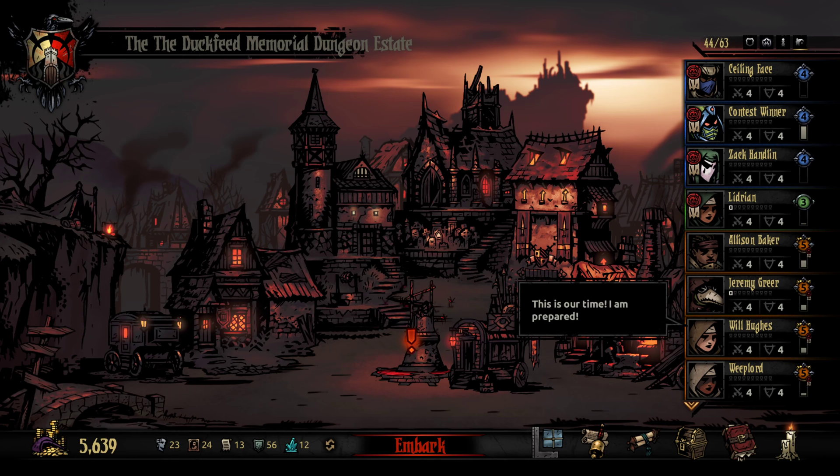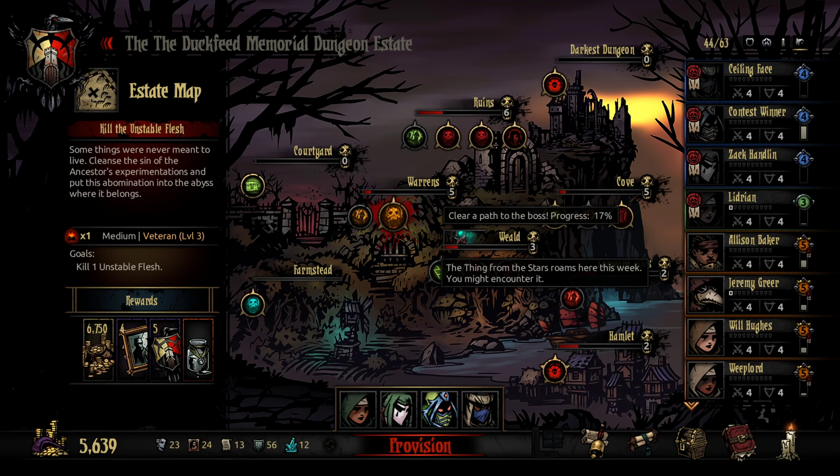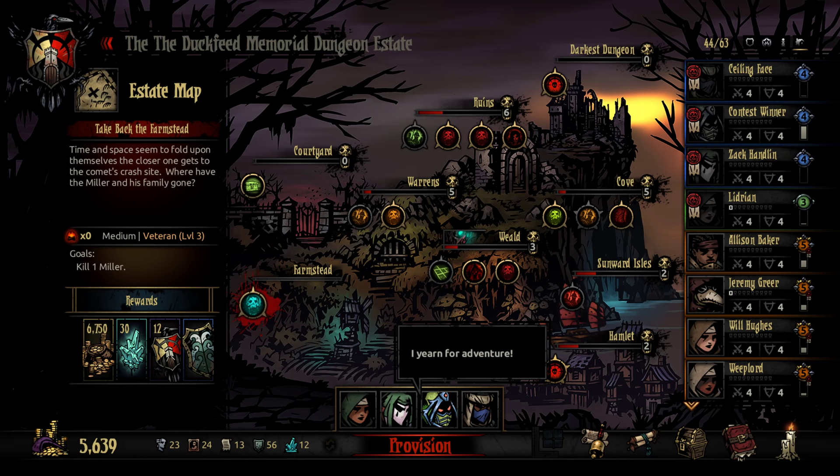Hello, people who love Ruin. My name is Gary Butterfield. I'm playing Darkest Dungeon at the Duck Feed Memorial Dungeon Estate, continuing my perpetual journey here. We need money. We need to get champion crews into shape, which would make sense to go do some suicide squads or do some antiquarian runs. We have two antiquarians now. We're not gonna do that though because I don't like any of our options at that level. We're gonna kill the Miller.